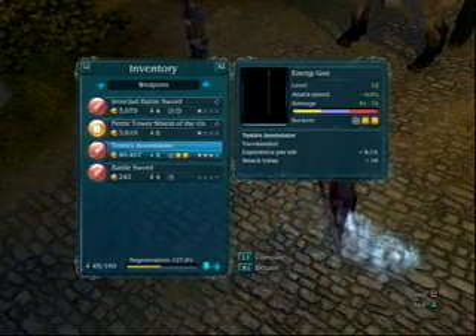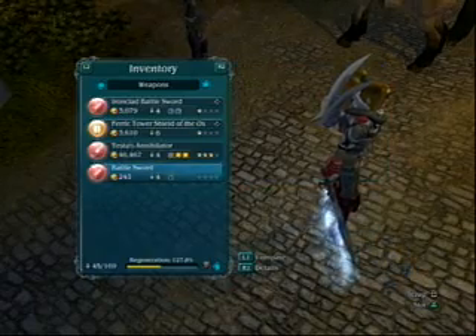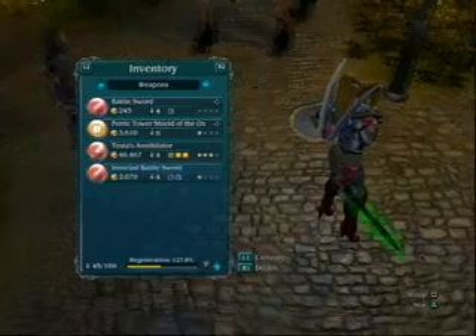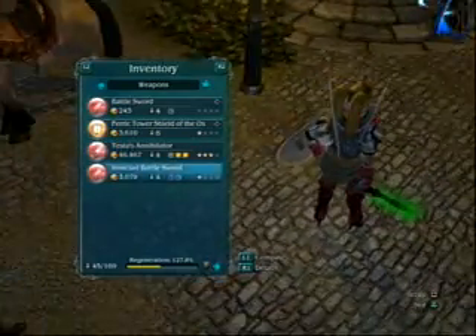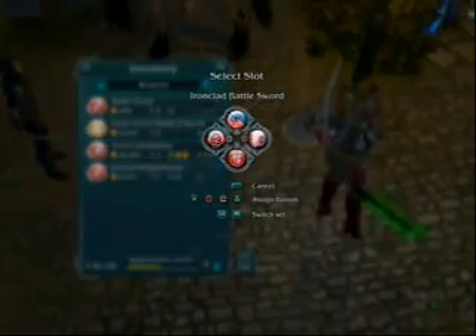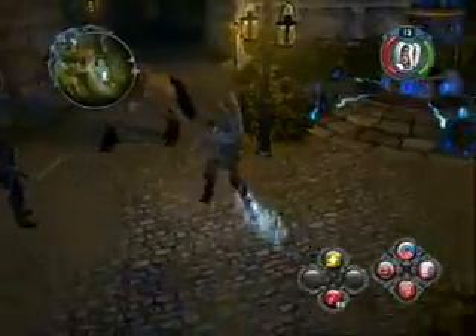There are other weapons I've got — this is my poison blade, which is pretty cool. I just like the animations, because it actually shows the poison on there. And with the ice blade you can see the ice effect. It's pretty cool.